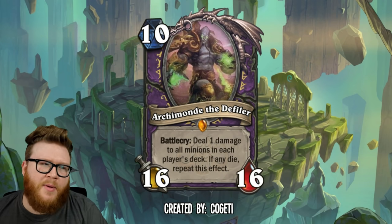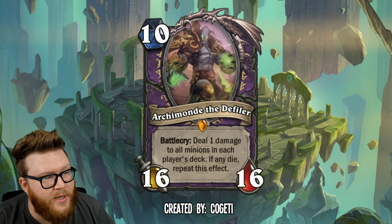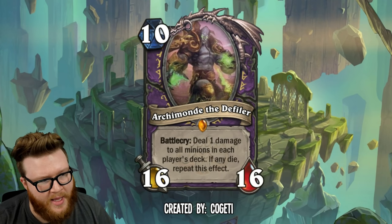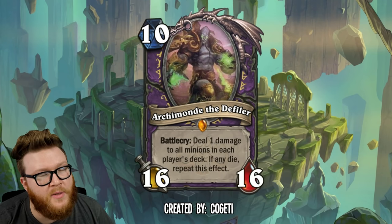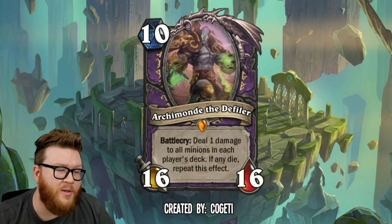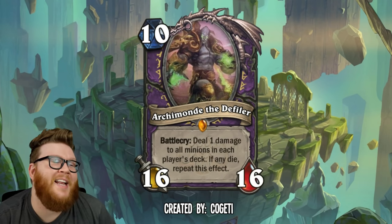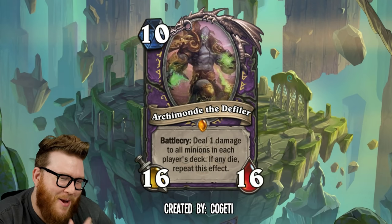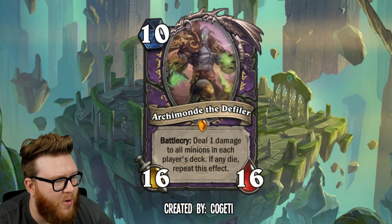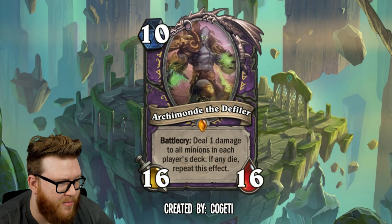It requires some deck building support, and I actually don't know if this card is crazy OP, because it's not actually affecting the board when you play it — it's this value thing. It's symmetrical, so there are some real downsides. But I think it's just so cool because Archimonde is called the Defiler — that's his nickname — and he casts Defile, but in a new and perhaps more interesting way. This is a really, really fun card design here from Kogeti.